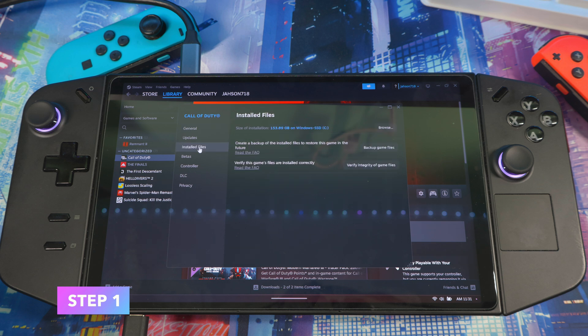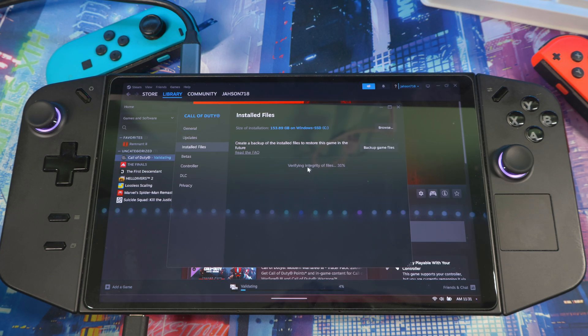When you get in here, go to Installed Files. The first thing I want you to do — if you've already done this, let's do it one more time. Hit Verify Integrity of Files. It's going to do some downloads if there's a missing file causing issues — this will verify and install that file for you.